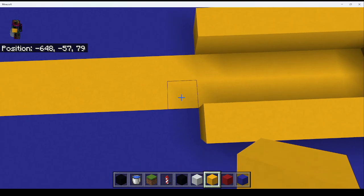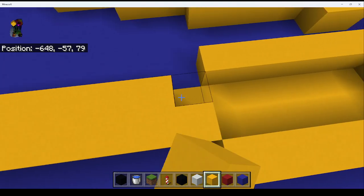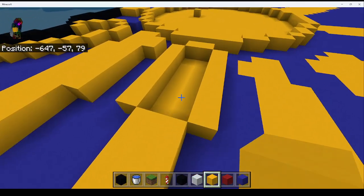Then you're going to go over on both rows by one, two, three, four, five, six, seven, and seven on the top. And then go right here and do a four, fill this all in again.